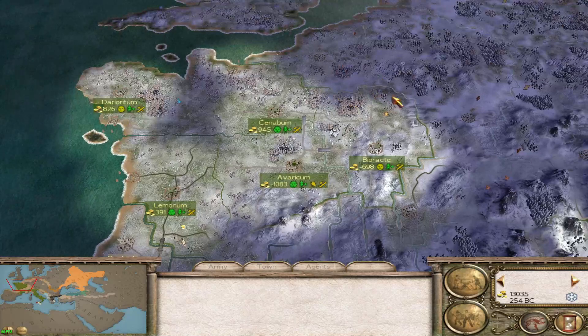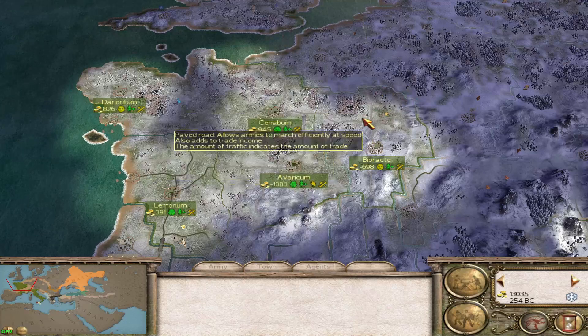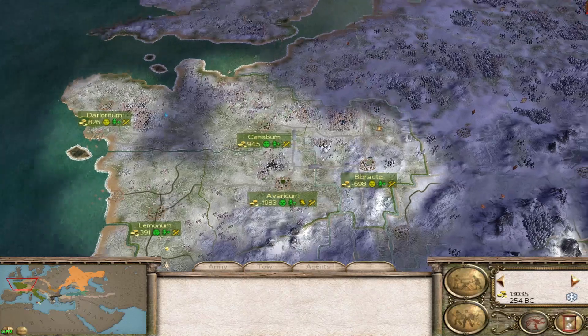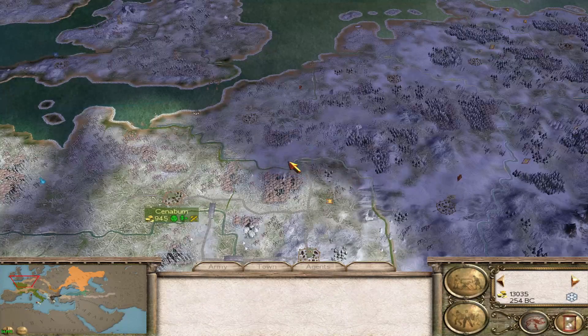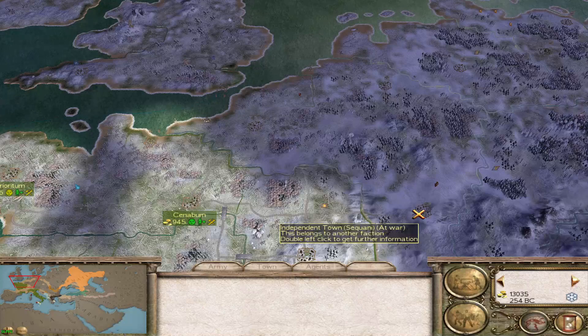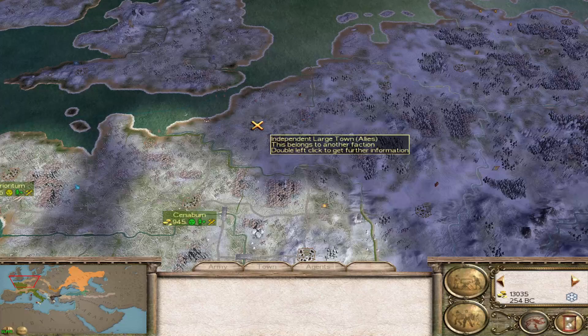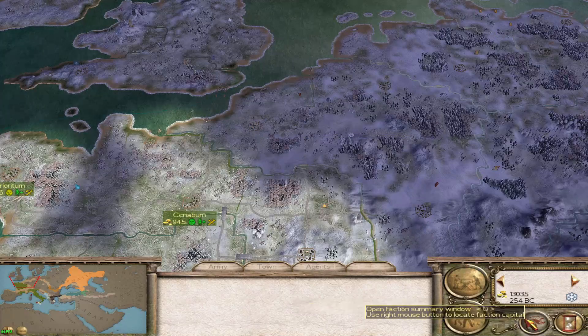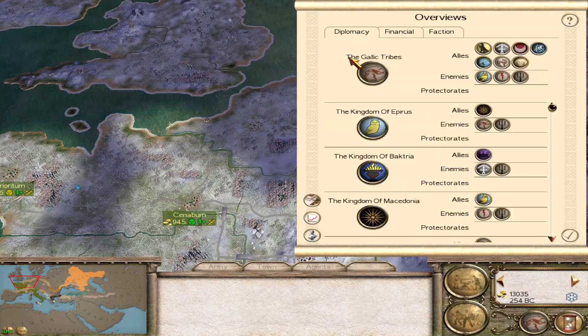Also during that episode, the Britons started showing up over here. So we were preparing for an attack from the Britons, because it looks like there's a blue border along there. There's a grey border there, so that's Rebels, but we have a good idea that the Britons have come up here. I think we're allied to them — let's activate IR scripts, diplomacy — British tribes allied, and we're not allied to the Germanic tribes.